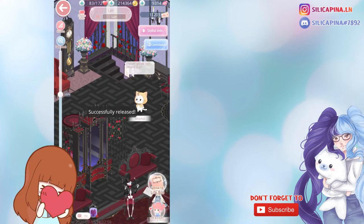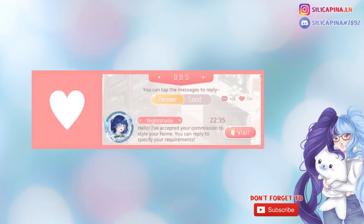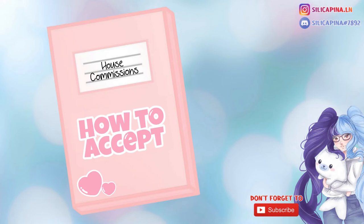Whenever someone accepts your commission, you will see a system-generated message like this. Answering won't really do anything — the person accepting a commission normally just starts to style right away. Now you know how to send a commission, but that only does something for others or if you want to explain someone how to send yourself a commission. Let's see how you normally accept commissions.